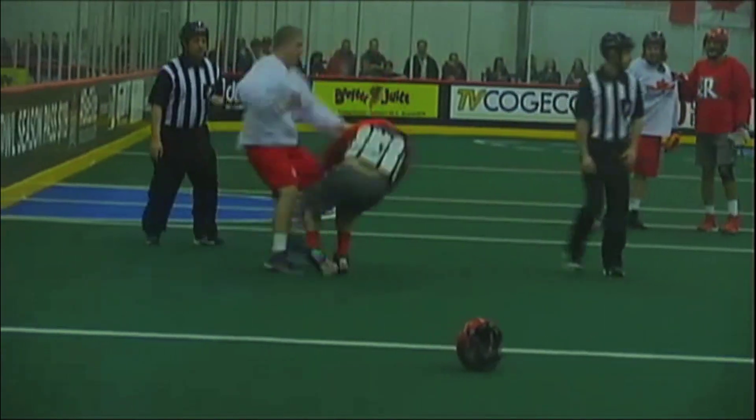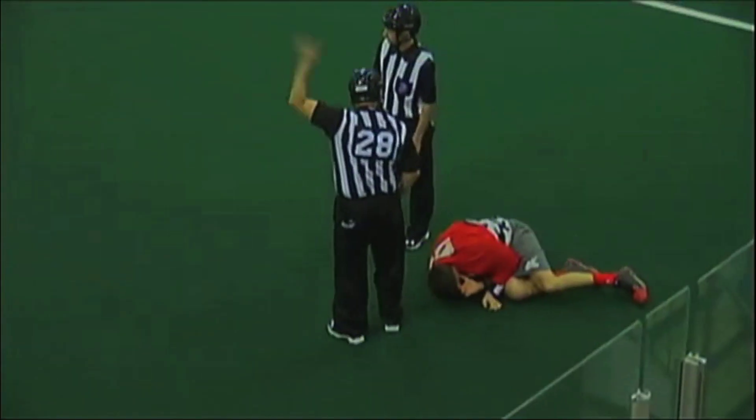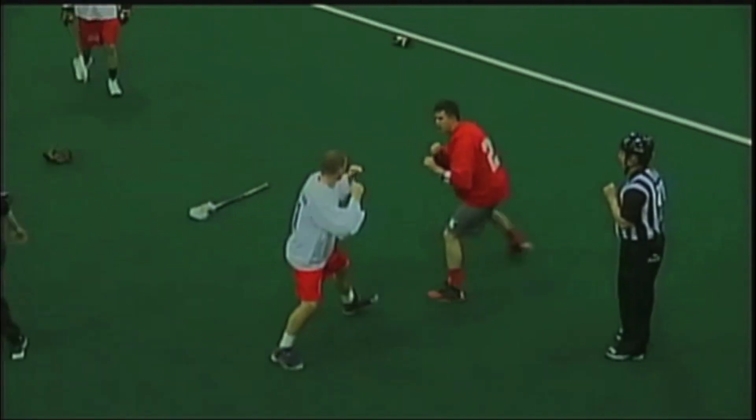Reinholdt missed and he's back up off the floor. Another big right by Hostrauser, and he just runs straight to the bench. Reinholdt taking the worst of that one. He's definitely the aggressor there, but Reinholdt was ready to go as well. I'm sure Hostrauser would say it all started when Reinholdt hit him back.